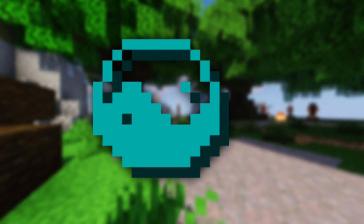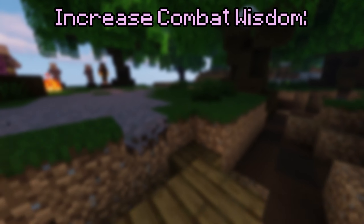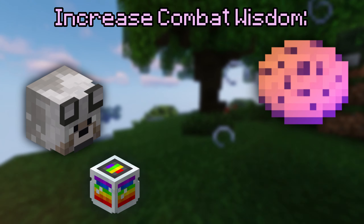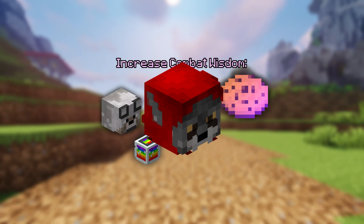Combat wisdom is a multiplier for how much combat XP you get by doing different activities. Ways to increase your combat wisdom include a wolf pet, a god potion, a cookie, and many more, but almost all of these are nearly impossible to get in the early game. The only thing you can get very easily is the grandma's wolf pet.